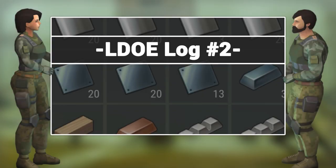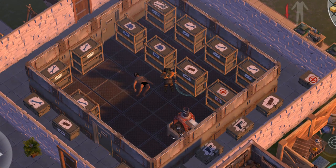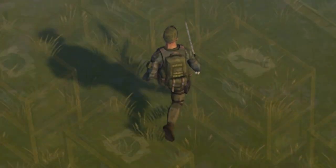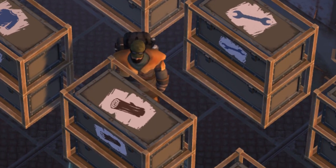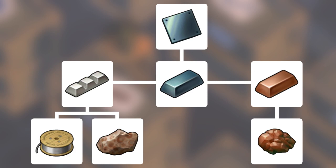Welcome to the second episode of LDOE Log, an informational series all about Last Day on Earth. This episode is all about getting steel. You need steel to craft metal walls for your base, to make a military backpack, or even to upgrade to rack storage inside your base. It's got plenty of other applications as well, and we're going to be taking a look at the most efficient ways you can get your hands on it.